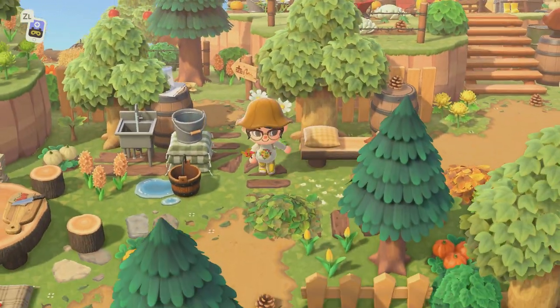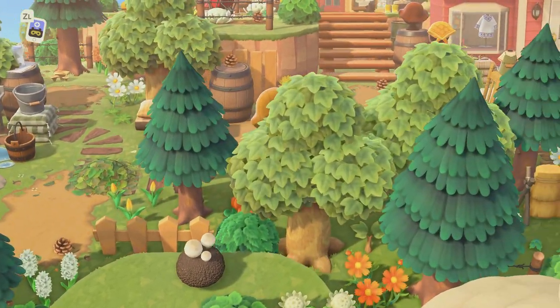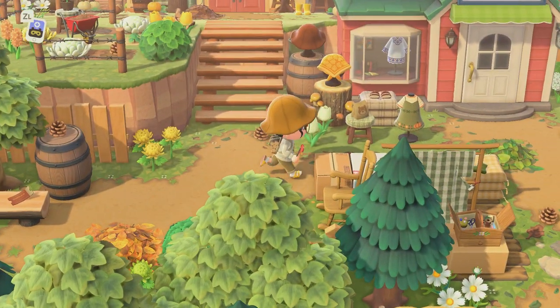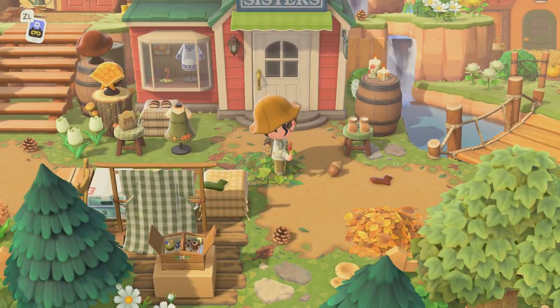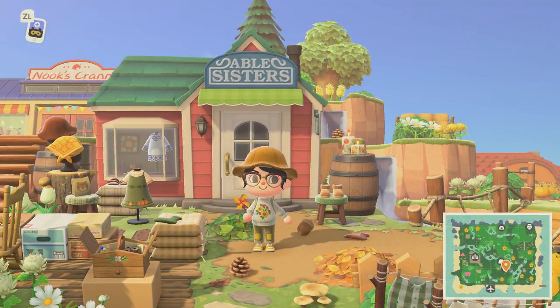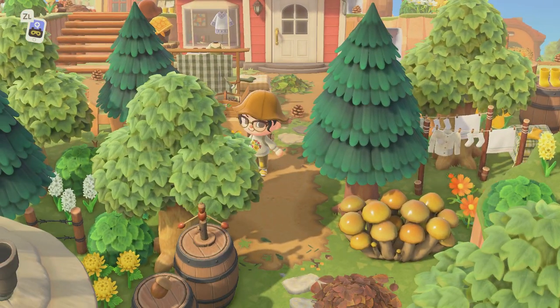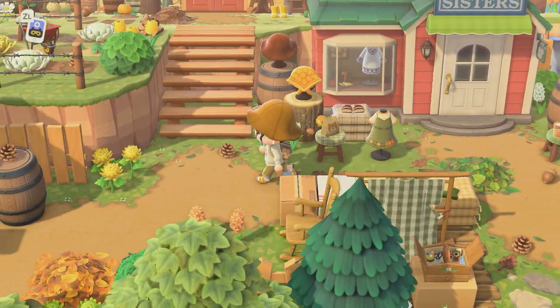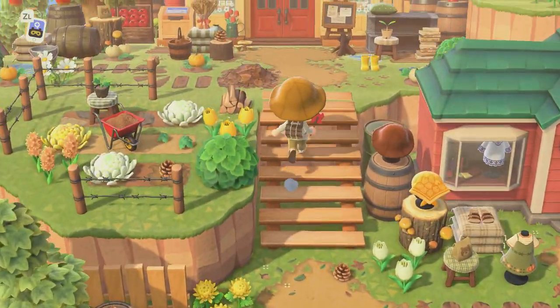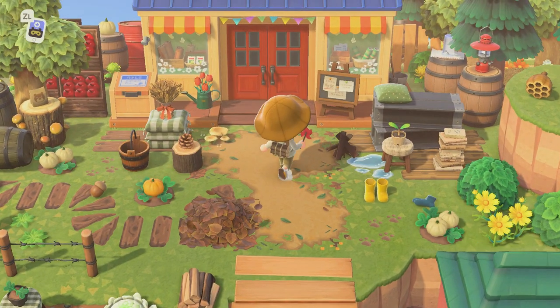I kind of skipped over a lot of this just trying to make my way to resident services. Now here we have her Able Sisters — very pretty. I love all the waterfalls around it. Let's go ahead and go on up to Nook's Cranny since it's right here too. Oh, this is really cute.